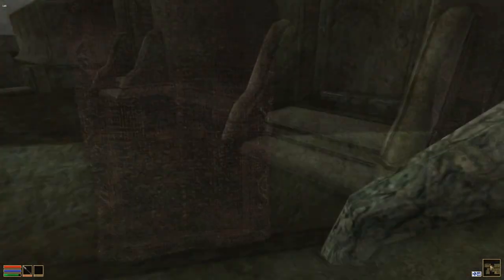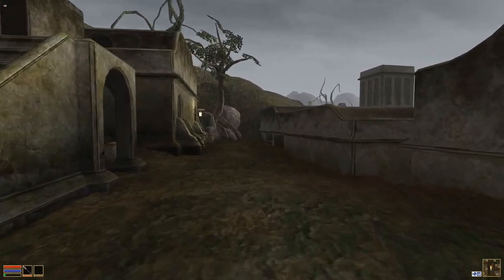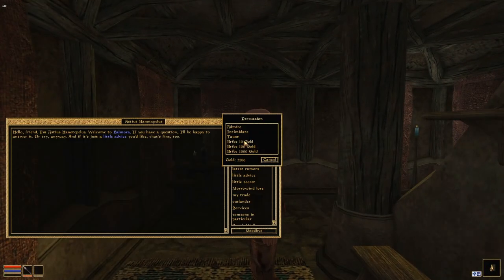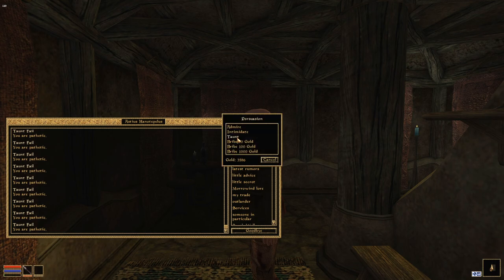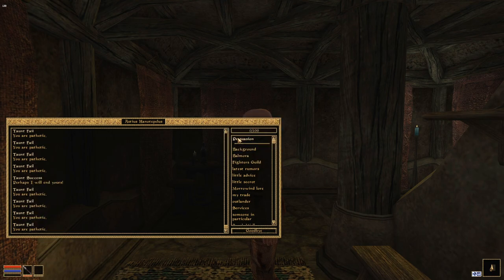For housing, Caius Cosades lets you use his place, but I like to find another house in Balmora. There's a guy nearby who is completely useless — no quests, no factions, one of the most neutral characters in the entire game. You can either just move in with him or taunt him to death like I normally do. It's a nice two-story house right next to Caius Cosades with pretty much everything you need, and you can kill this guy without any consequences whatsoever.